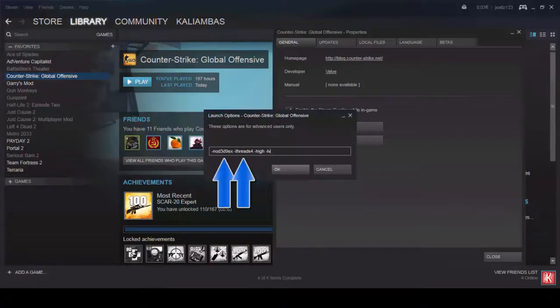What this does is basically set the CPU to high. These I have no idea what they do, but they help me. And this removes ragdolls — I will show you how it looks in the game.